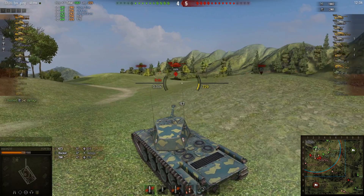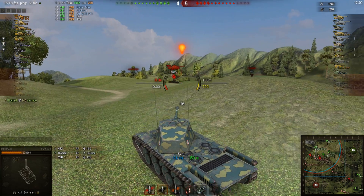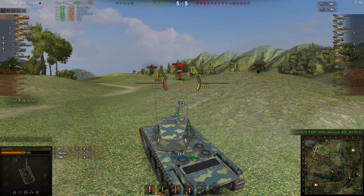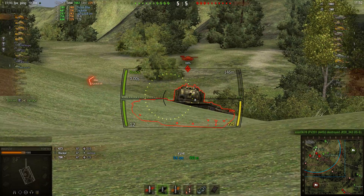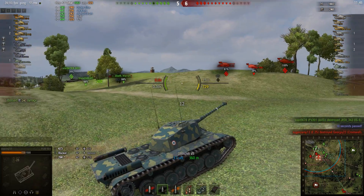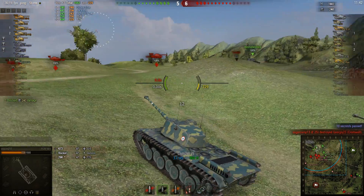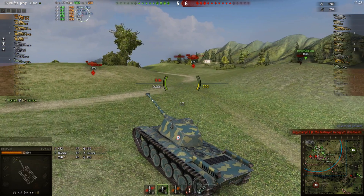This is one of the strengths of this tank — it can just pop up unexpectedly in other places. You should find a good spot, keep doing damage, and then once the enemies are on to you and waiting for you to pop back up, pop up somewhere else. This tank is fast enough to do that and they're not going to expect it, so you're going to do lots of damage. I'm having an okay game so far — 1,600 damage.